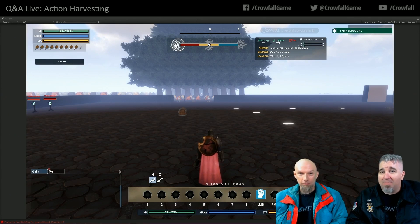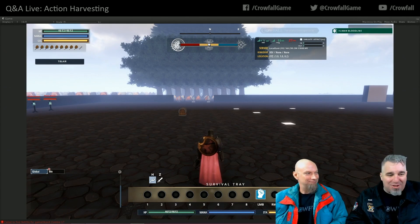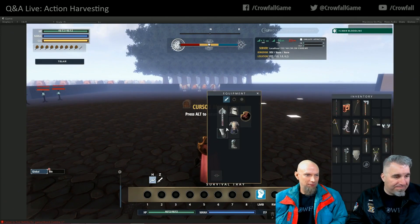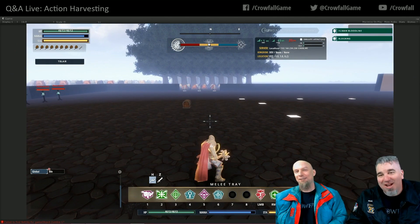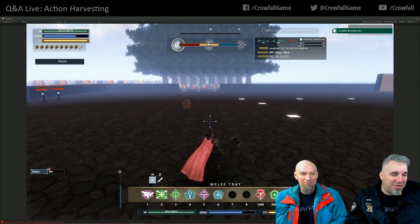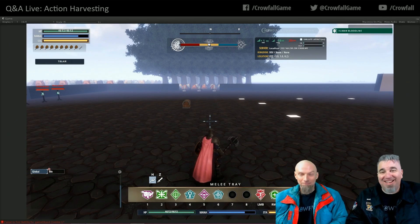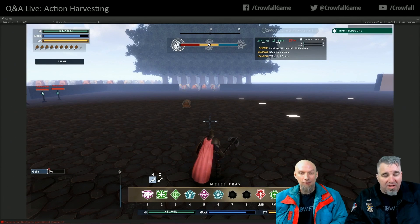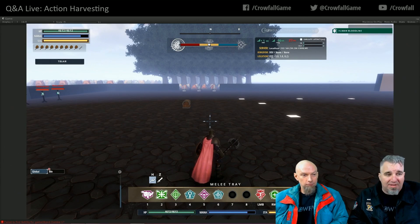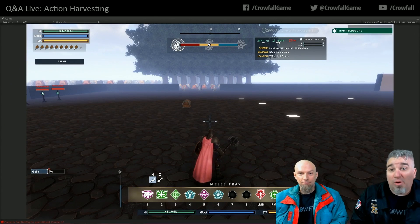Thanks everybody for checking out the new harvesting and new trays. We showed you the cleaner throw, a shiny block, the new UI. All of these things are bundled into 5.3 and you will enjoy them immensely. Harvesting is night and day — it feels so much different. There's even more polish to add over the next couple weeks, and it's a ground floor for doing cooler things with powers and disciplines. Harvesting won't be a drag and a chore — you'll want to go do it.